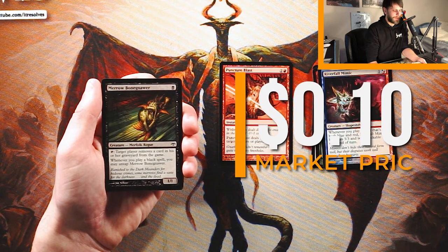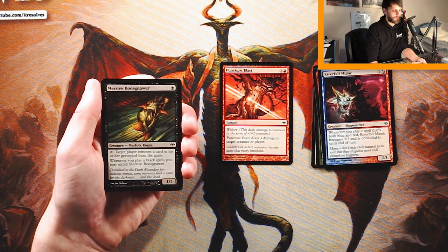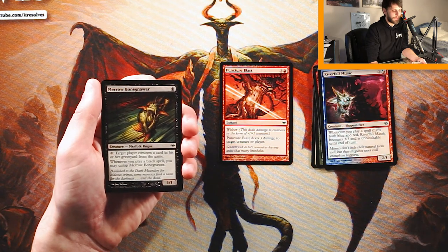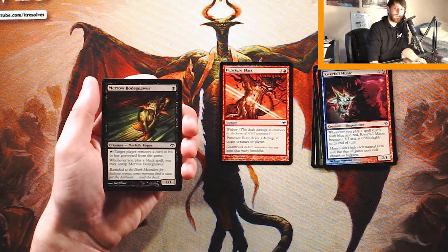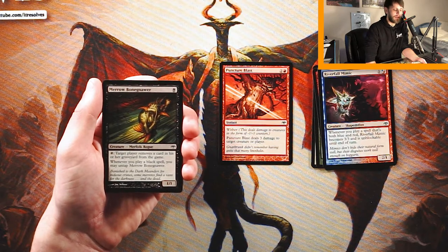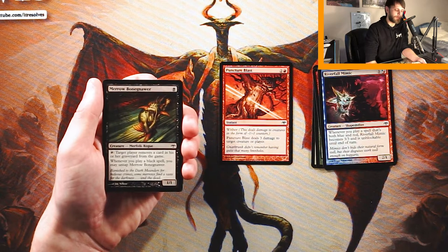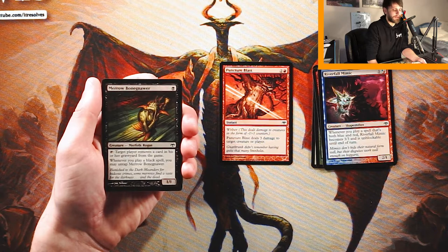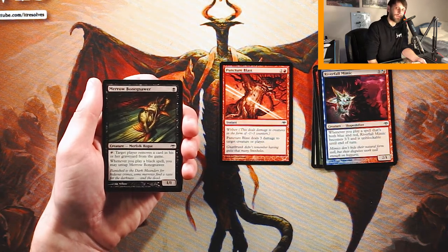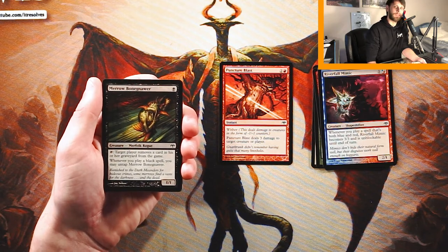Marrow Gnawer — it's a 1/1 for one black, Merfolk Rogue. Tap it: target player removes a card in their graveyard from the game, and whenever you play a black spell, you can untap it. I don't love this card. It's a 1/1 for one, so it can't really be terrible, and it has some random upside, but in Limited you're not usually worried about graveyard stuff that much. I just don't think this is a high-priority pick — we've got so many other better options.